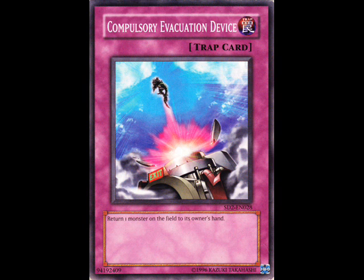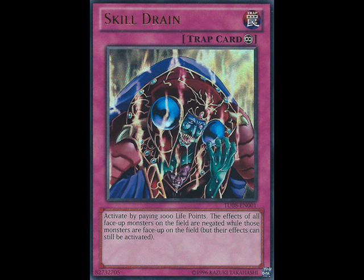Cards like Phoenix Wing Wind Blast, Compulsory Evacuation Device, and Forbidden Lance can be used in different situations. There's only one way to play Effect Veiler. You can play Forbidden Lance a bunch of different ways, you can activate Phoenix Wing Wind Blast on both players' turns, you can activate Phoenix Wing Wind Blast to stop an attack. And the biggest reason: attack stoppers — Compulsory, Phoenix Wing, Forbidden Lance — they can potentially be attack stoppers.